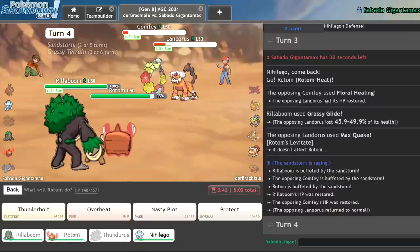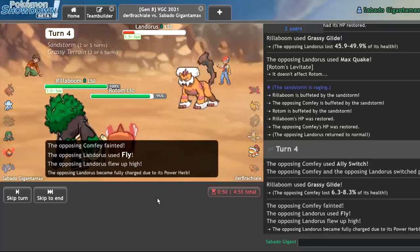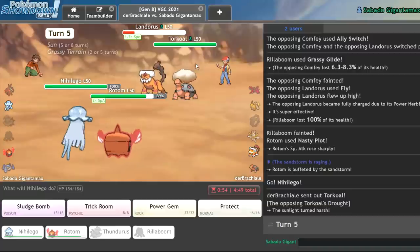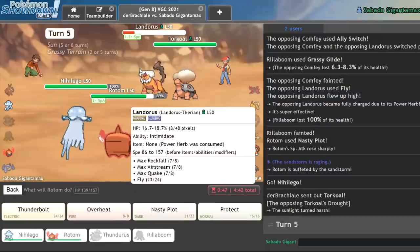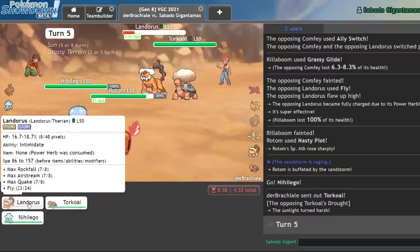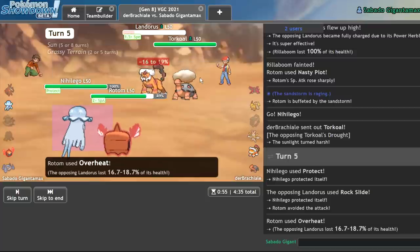He can't survive now even if he goes for Floral Healing, so I'll just Nasty Plot. He Ally Switches — he can go for a Rock Slide, whatever. He flies. Who runs Power Herb Fly? You have Max Airstream, sir. Now I have to Protect. Does he have Protect? Max Rockfall, Max Airstream, Max Quake, Fly — he hasn't revealed if he has Protect. I have to assume he does. I'll Overheat even though I thought he might have Protect. I would have lived with Rock Slide though — this Rotom has a lot of bulk. He goes for Solar Beam. I survive.